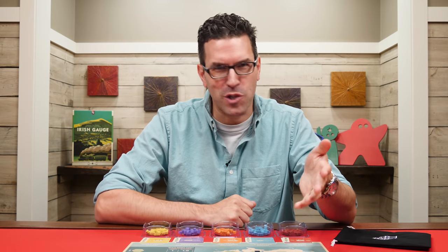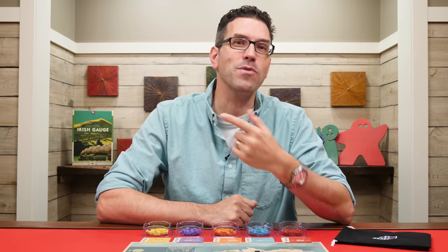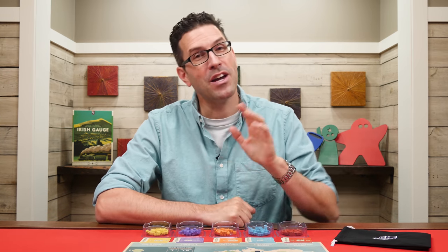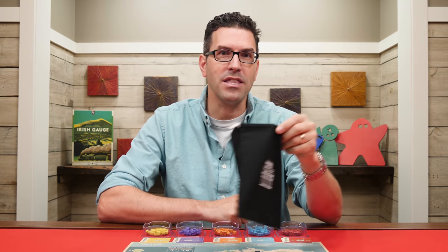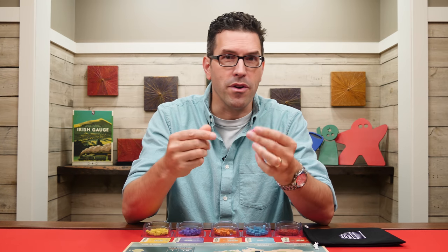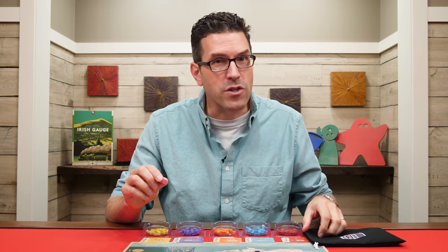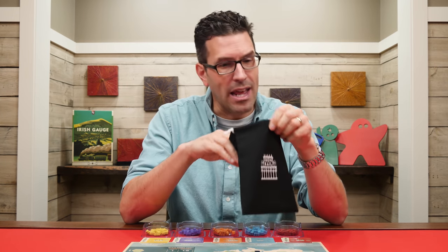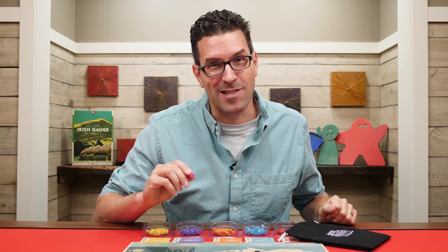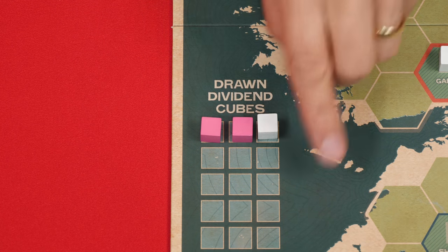Placing a special interest cube doesn't give you any immediate benefit, but we'll see the value of turning a town into a city as we learn about the final action you can take on your turn: calling for dividends. Here you take the bag and blindly draw three dividend cubes. If there are fewer than three cubes remaining, just take as many as there are. Normally players can freely look into this bag at any point during the game, but during this action you may not examine the contents. You now place the drawn cubes into the next available row of this area, so we place them at the top.